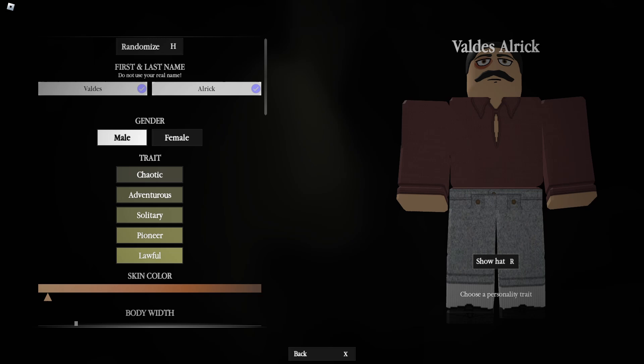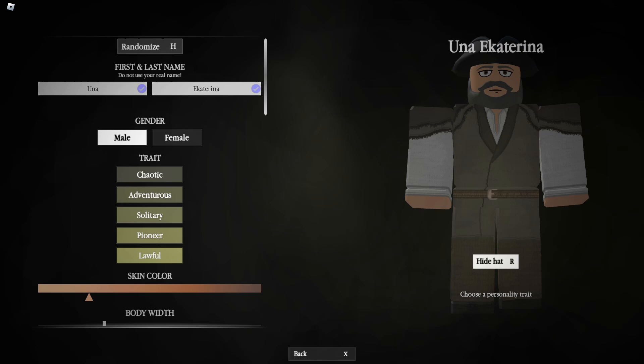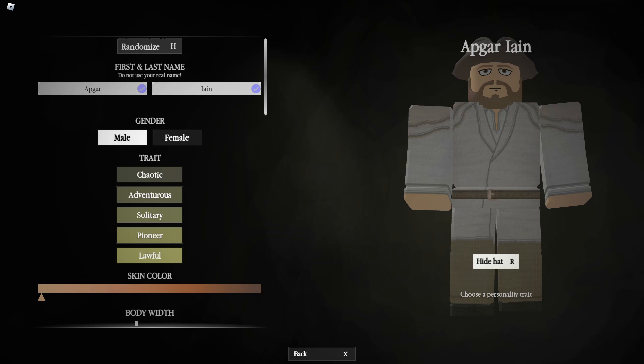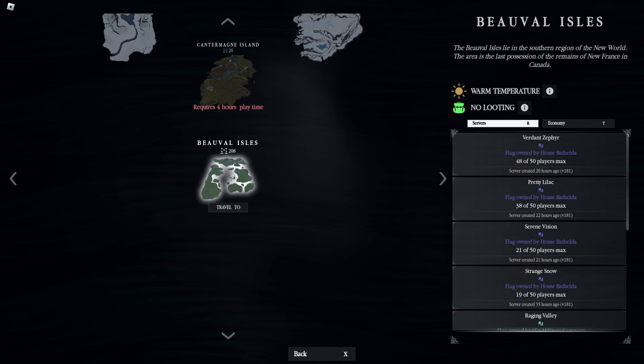Everyone can play as the Colonist, so click on it to create your character. You can press Randomize to get different character types — just pick whichever one you like. You also have to choose a trait; I'm going to pick Adventurous. When you're done, hold F to confirm your character.